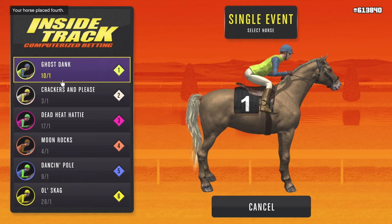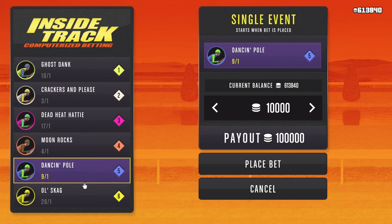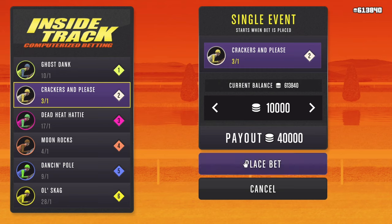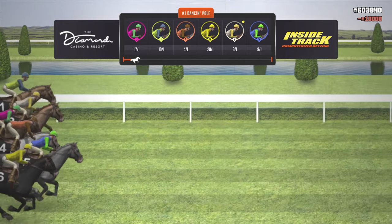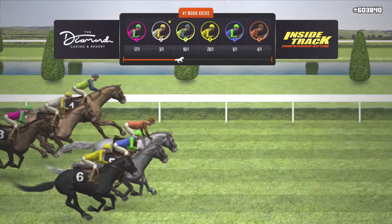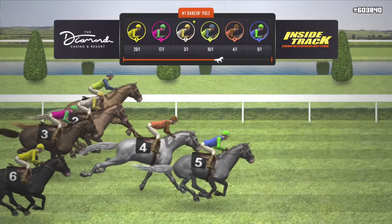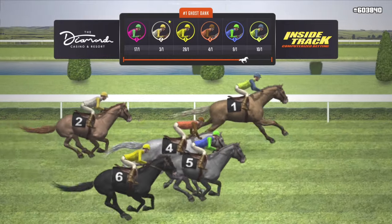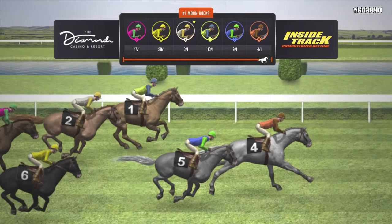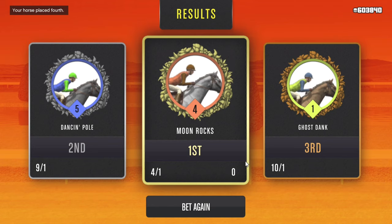I'm looking at Ghost Dink at 10-1, Crackers and Please at 3-1, Dead Heat Hattie — a bit out of the question — Moon Rock, Dancing Pole at 9-1, and Old Skag is out. For this race I'm going to bet on Crackers and Please because I liked the second positioning and I wanted to go with Moon Rocks but didn't like the fourth positioning. The hardest part about GTA 5 Online horse racing for me is not losing — it's when I have a hunch about a horse, go with another, and then that first horse wins. Moon Rocks placed first. Sometimes stepping outside your comfort zone pays off.